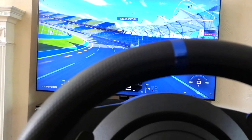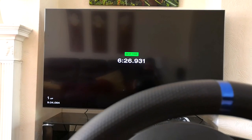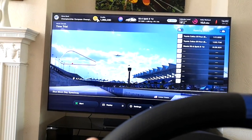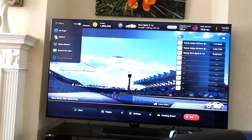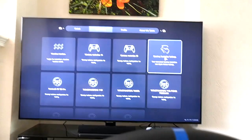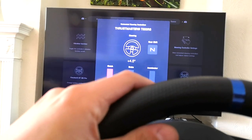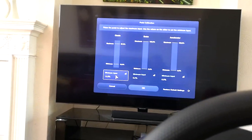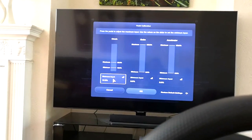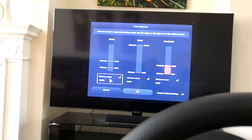You can also adjust the clutch pedal — that came in a recent update. Press the Gran Turismo button, go to Options, then Controllers, then Steering Controller Settings. There you can view your steering angle, brake, accelerator, and clutch calibration. You can set the minimum amount of clutch pedal travel before the clutch engages, which is quite nice. The default value is 12.5, which feels about right. The same options apply to the brake and accelerator if you want to adjust those.